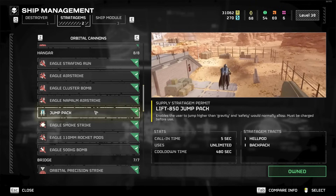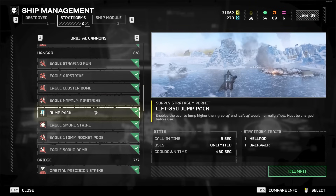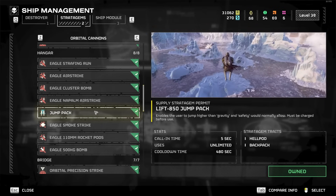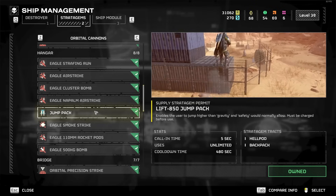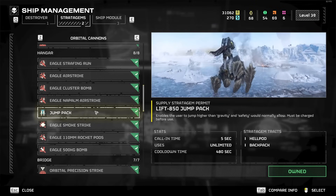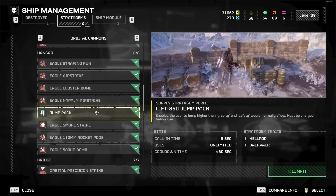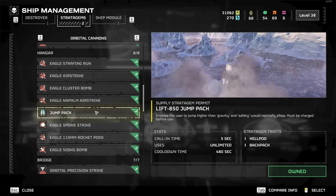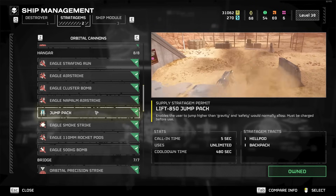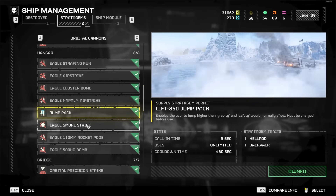Jump Pack is very, very good early game because you can cheese situations — get up on top of rocks and just hang out and deal with things. Very good if you feel overwhelmed. You can jump up on a rock, reassess, and take your time. It's good for new players. Late game it falls off because there are just better options — it's like yeah, it's nice, but I'd rather just kill them all than have to turtle on top of a rock and get pinned there. Good early, good for learning the game, bad late game.